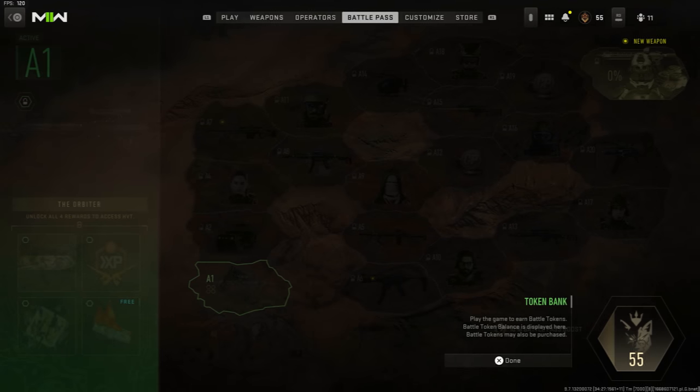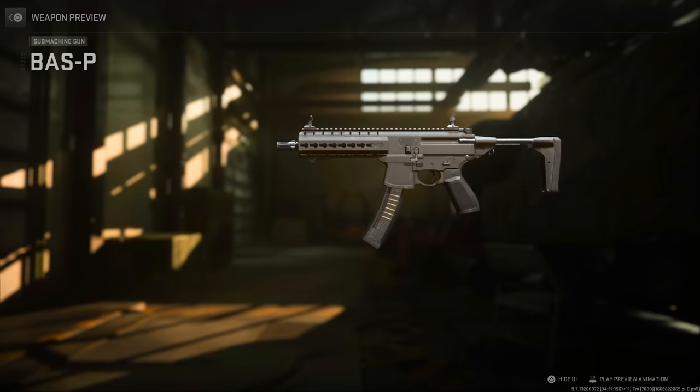The UI is a little confusing, but in the bottom right you'll see the battle pass icon with a number next to it showing how many tokens you have available. For those who got the Vault Edition, it grants immediate access plus 50 to 55 tier tokens so you can jump in and start unlocking things immediately.